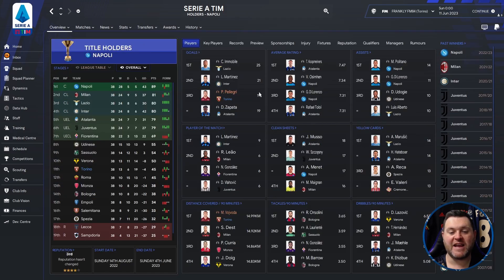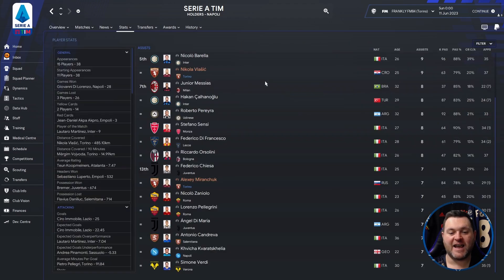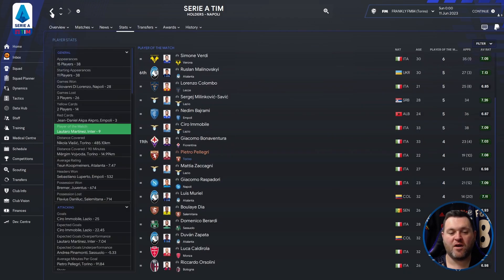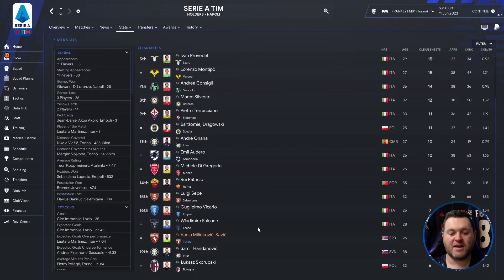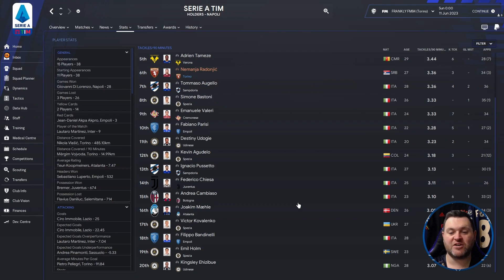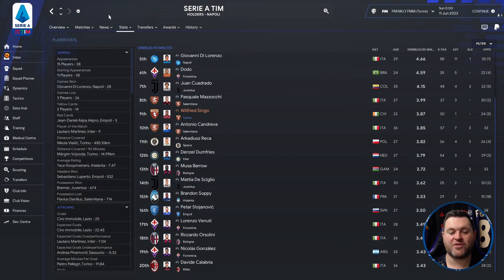On the profile page, Pellegrini got 19 goals. For average ratings, nobody was inside the top 20. For assists, Vlasic had 9 and Mirancuk had 7. Player of the Match awards went to Pellegrini with 4. Clean sheets: Milinkovic-Savic had 7. No discipline issues for Torino. Vajvoda covered 14.99km per 90 minutes. Tackles per 90 minutes: Rodonjic with 3.36. Dribbles per 90 minutes: Singo with 3.87.